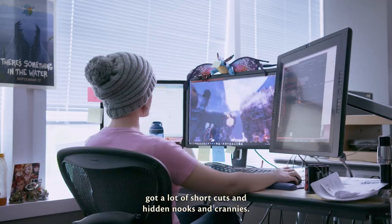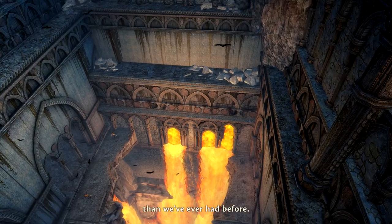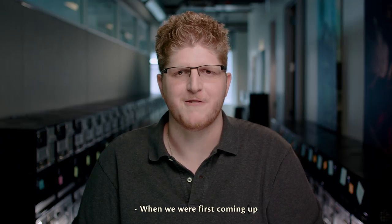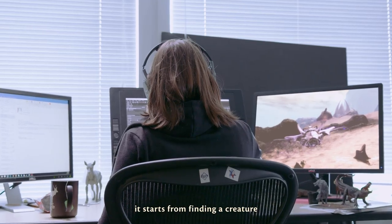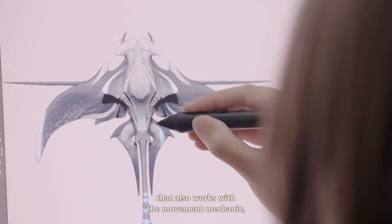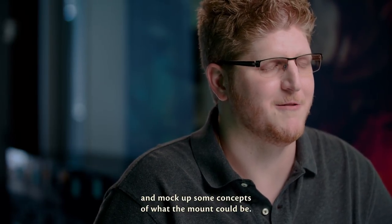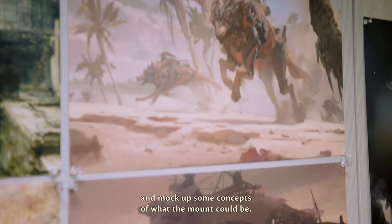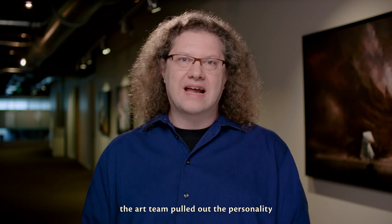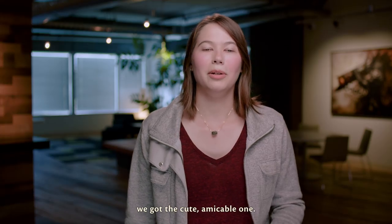A lot of our terrain has got shortcuts and hidden nooks and crannies. There's more variety in these maps than we've ever had before. When we were first coming up with our current set of mounts, it starts from finding a creature that also works with the movement mechanic. Then usually a concept artist will go out and mock up some concepts of what the mount could be. I was amazed at how well the art team pulled out the personality for every single mount — we got the cool one, the sleek one, the cute amicable one.